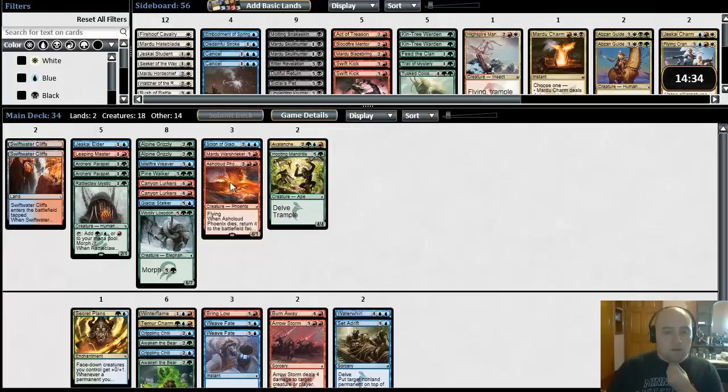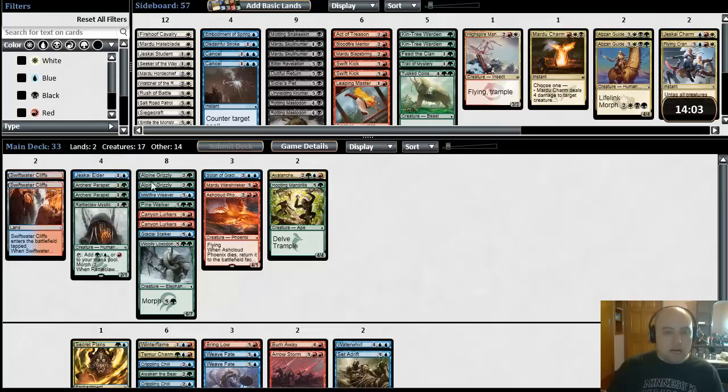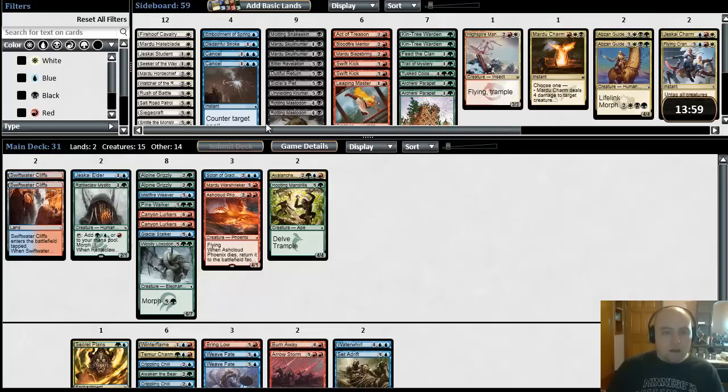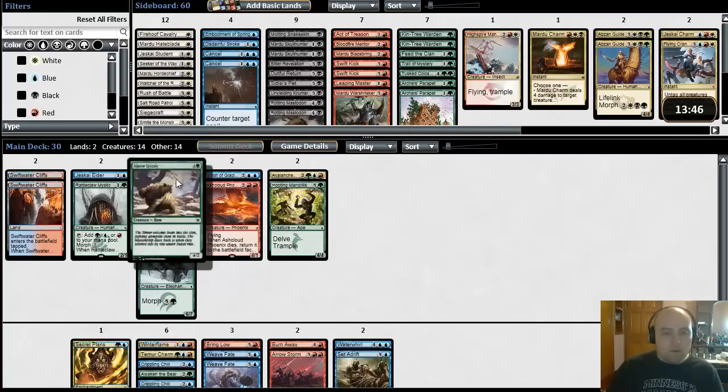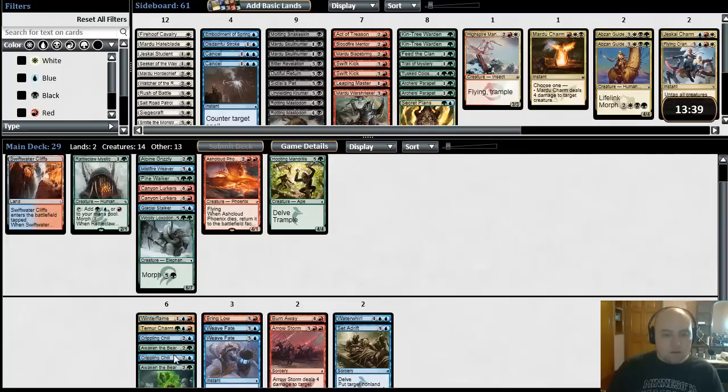This is my first take — Temur. Basically what I did to arrive at this is I went through all my colors individually, identified my most powerful colors, and put together a deck based on that. Now let's go ahead and cut a lot of the chaff. Leaping Master is a 2/1 for 2, no abilities — out of here. Archer's Parapet, we're not activating — out of here. Some of these three drops are going to be real awkward. Let's get this Mardu War Shrieker out of here. We don't have that many morphs to really utilize it. Same with Secret Plans — we don't have that many morphs. I like all these spells; they're all really good. Set Adrift seems loose — Waterwhirl is just a better version of the same card.